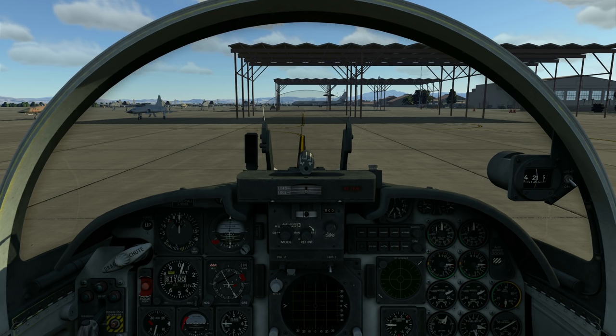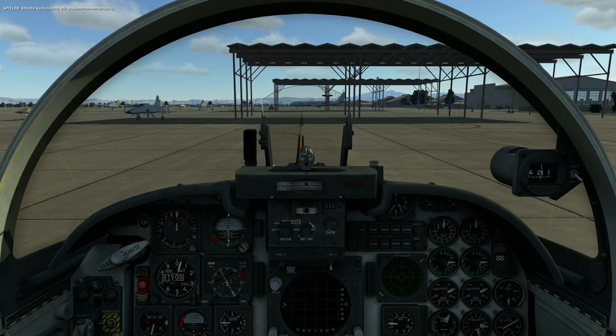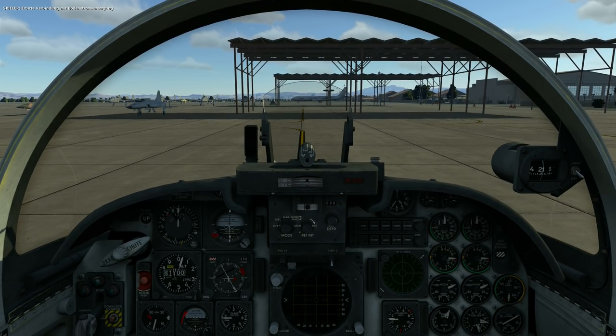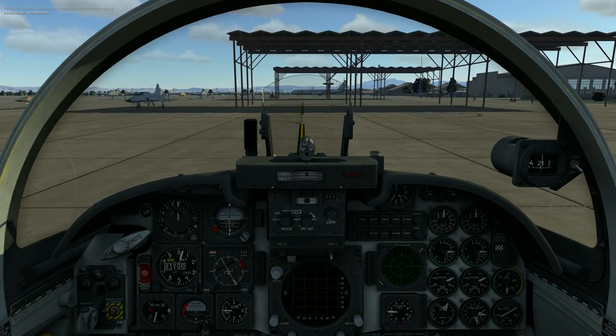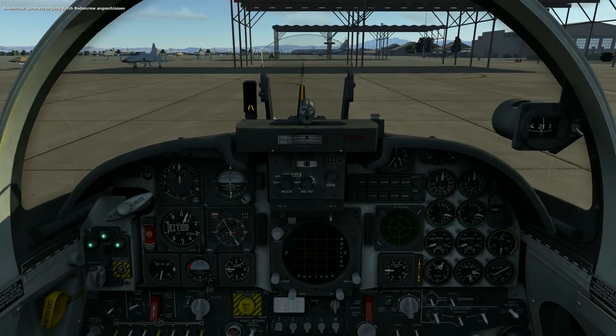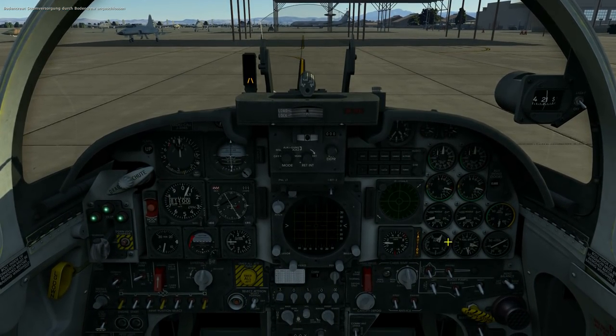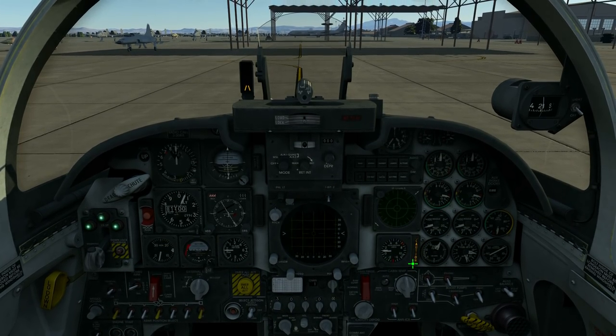The first step in starting up is to get some ground power via the ground crew. Actually, you don't need ground power - you can start it on your batteries only - but whenever I have it available I like to use it. There it is, some instruments spinning around. We got a light - and a light is always a good sign that we have some power.